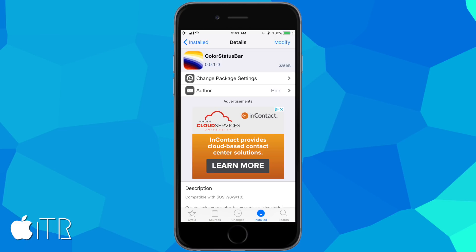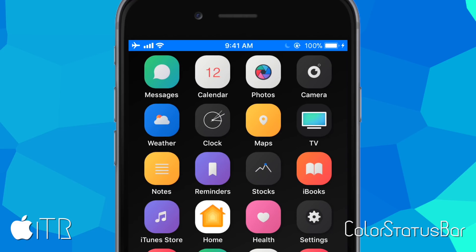The next tweak is called Color Status Bar. It allows you to customize the look and color of the status bar as well as the color of the status bar text. Back on my home screen, my status bar is now a nice light blue with white text.